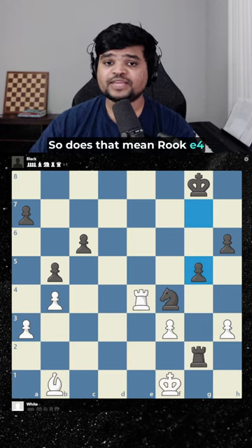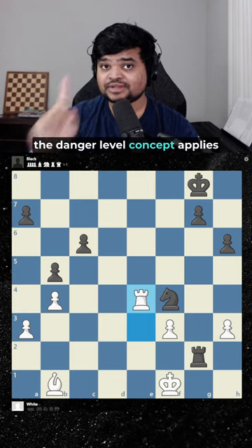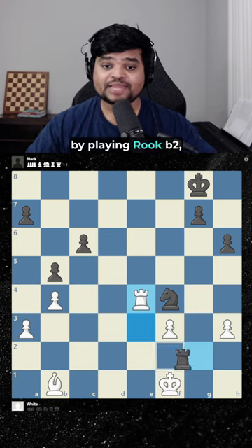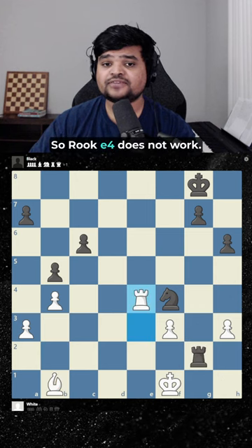So does that mean Rook e4 is the answer? No. Remember, the danger level concept applies to us too. Black can save the game by playing Rook b2, attacking our undefended bishop. So Rook e4 does not work.